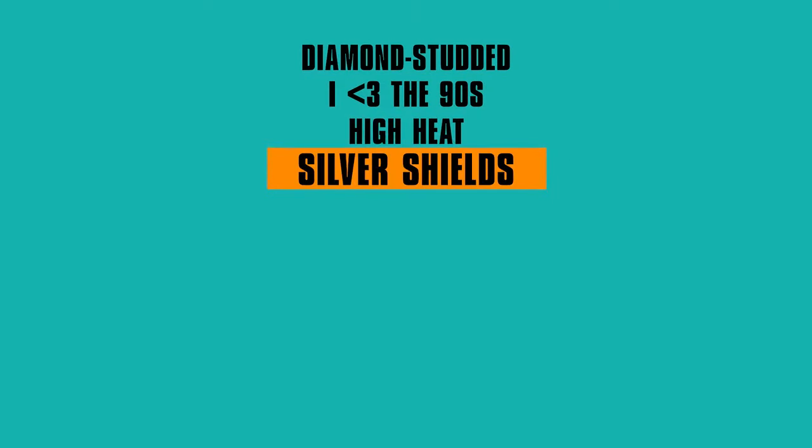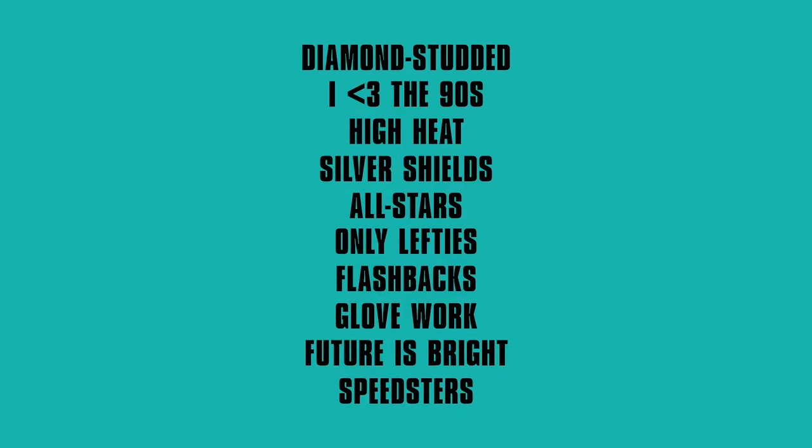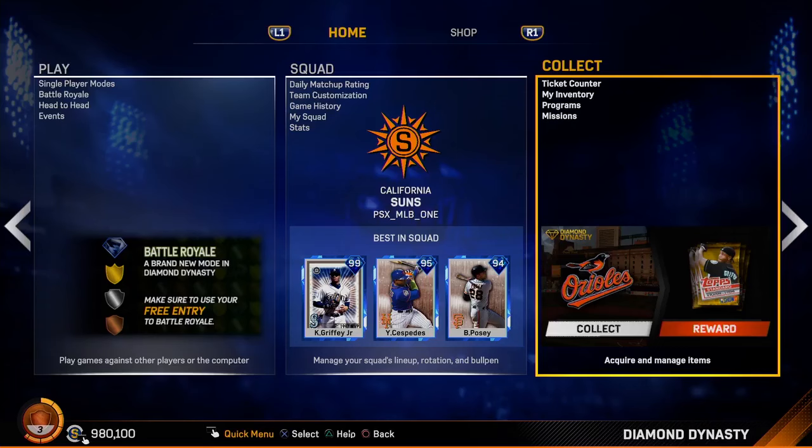They showed a lot of new events that will get you to use players you might not otherwise use on your team. Some of the ones listed were: Diamond Studded, I Heart the 90s, High Heat, Silver Shields, All Stars, Only Lefties, Flashbacks, Glovework, Future is Bright, and Speedsters. I'm not sure if these will actually be events or just examples, and I'm not sure how long an event will last. But it sounds like they're going to be adding content constantly throughout the year, which is going to be amazing for the game's lifespan.